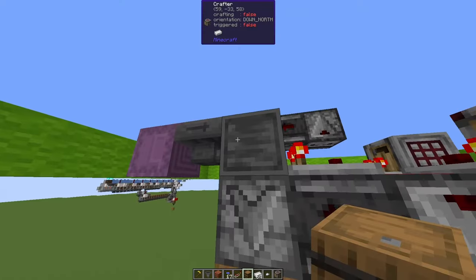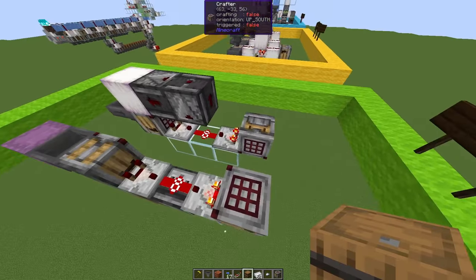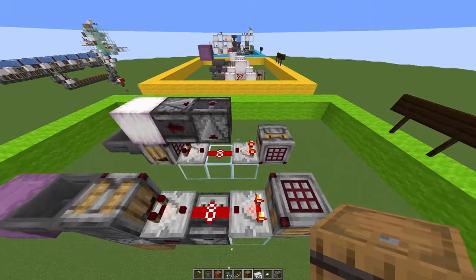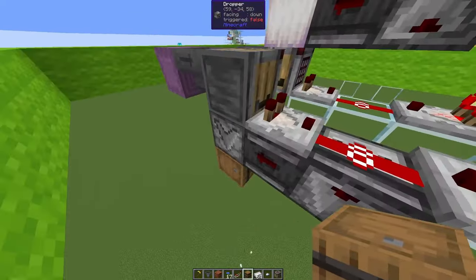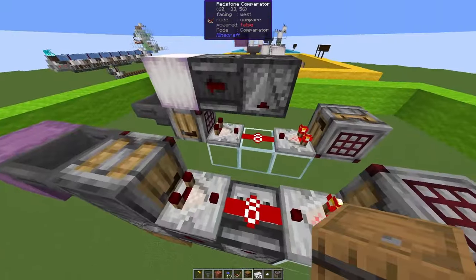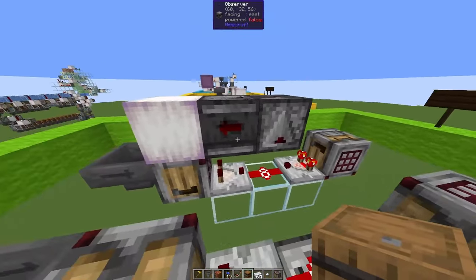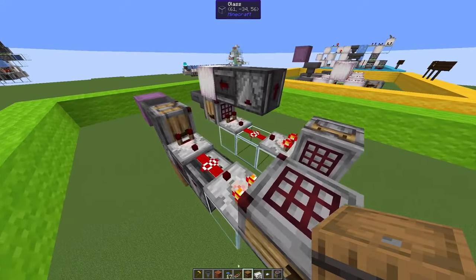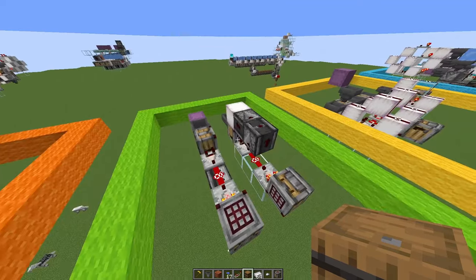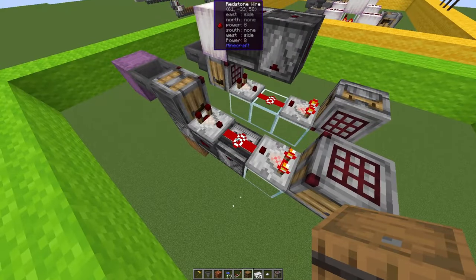But it wouldn't work for iron, because the second pulse that we get will craft other things like pressure plates or nuggets. And there are two ways you can build this: once by powering the block below the crafter — for example a dropper here — and once by powering the block above the crafter, in which case the signal is relayed to the top. The principle is exactly the same. But what happens if we have something like iron ingots, where we have other recipes? In this case we need a setup that sends only one signal and not two as in this one.